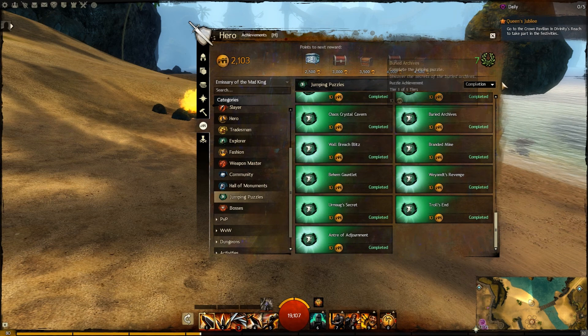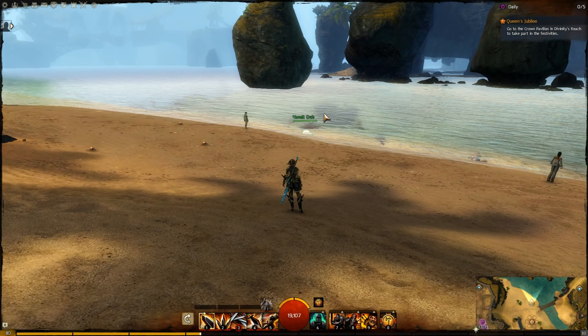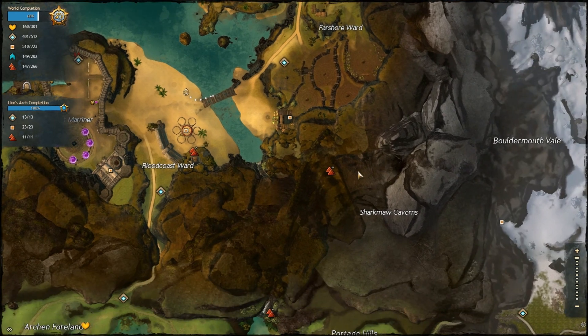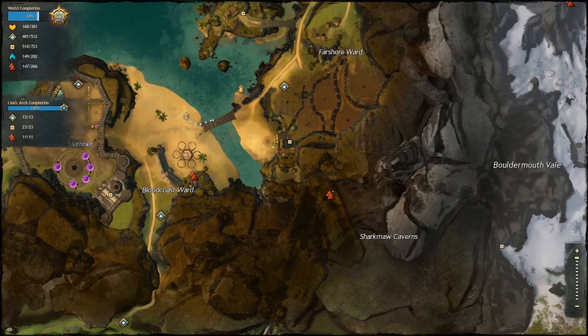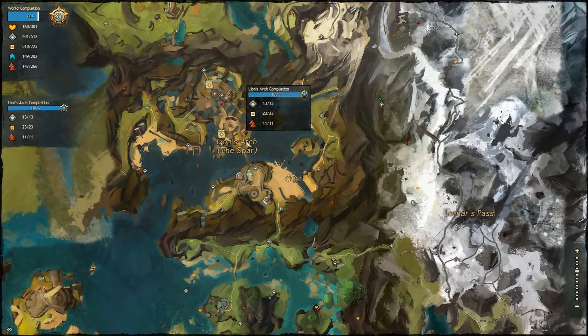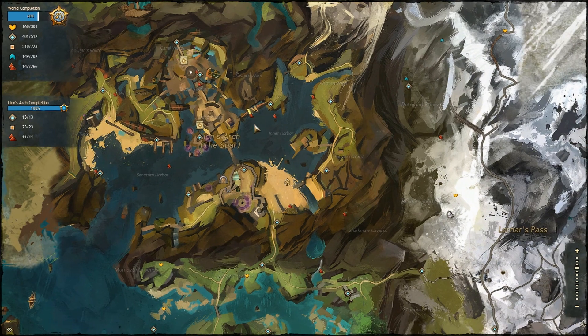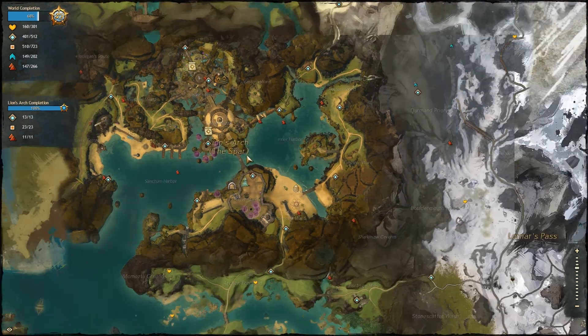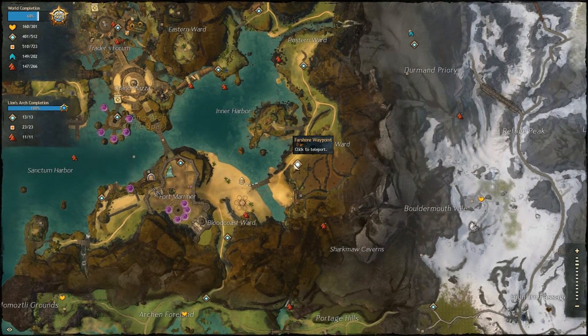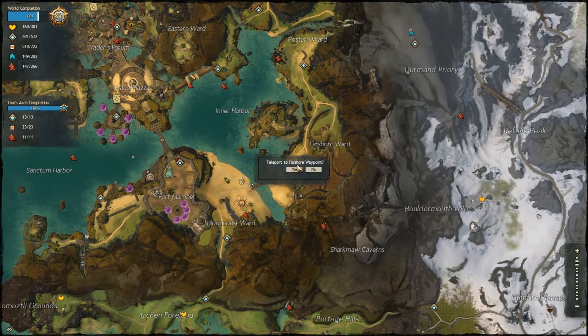Now you might ask, where do I find this jumping puzzle? Well, I am actually already here. It is over this vista here. It is in Lion's Arch. You can see Lion's Arch here, and then you go to the waypoint called Fireshore Waypoint and teleport to that.